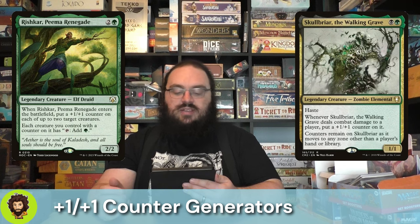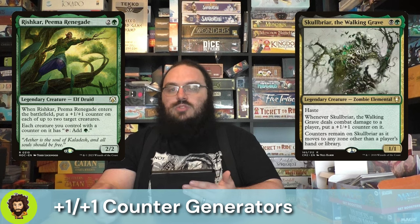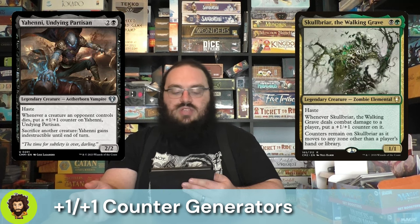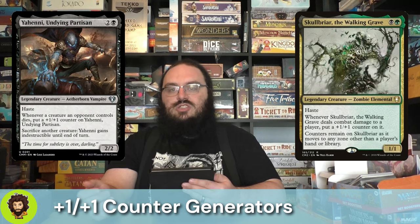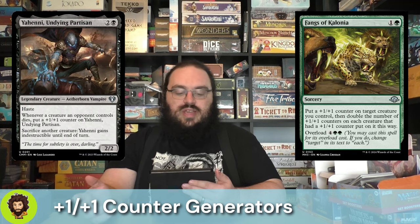Skullbriar, the Walking Grave — a 1/1 hasty boy for 2 mana. Whenever they deal combat damage to a player, they get a counter on them, and those counters remain as they move between different zones. The last of our +1/+1 generating creatures is Yeheni, Undying Partisan — a 3-cost 2/2 with haste. Whenever a creature an opponent controls dies, they get a counter. And they're also a sac outlet, allowing us to sacrifice a creature to give Yeheni indestructible for the turn.